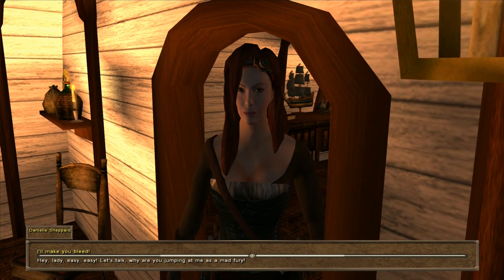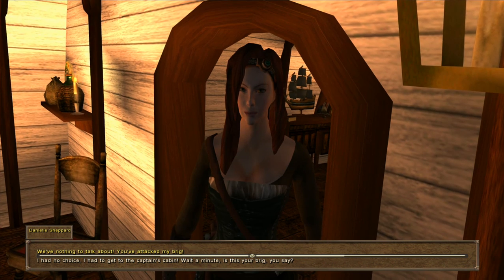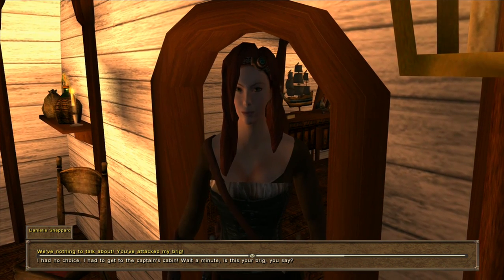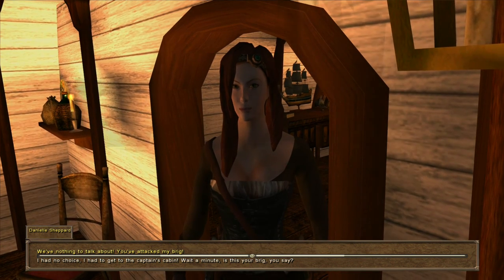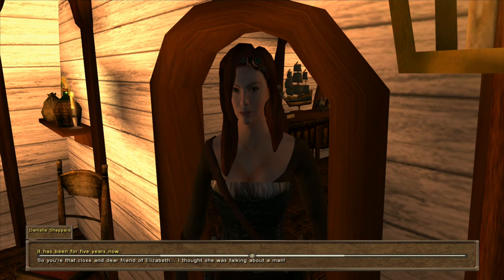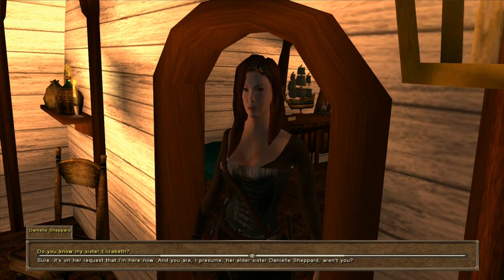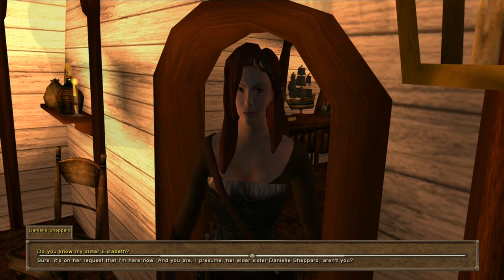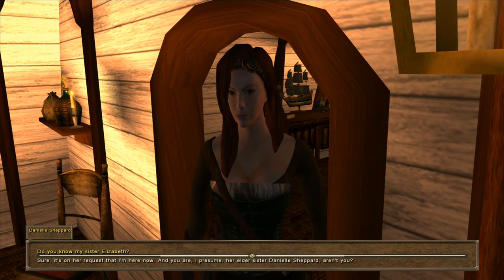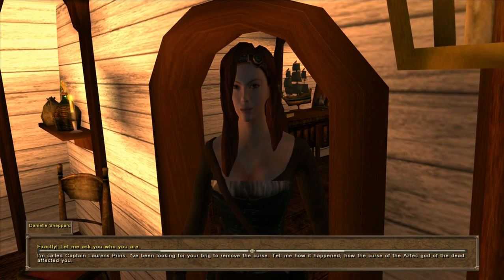Let's talk. Why are you jumping at me in such a mad fury? We've nothing to talk about — you've attacked my brig. I had no choice, I had to get to the captain's cabin. Wait a minute, is this your brig you say? It has been for five years now. So you're the close and dear friend of Elizabeth — I thought she was talking about a man. Do you know my sister Elizabeth? Sure, it's on her request that I'm here now. And you are, I presume, her elder sister Danielle Shepherd, aren't you? Exactly. Let me ask who you are.